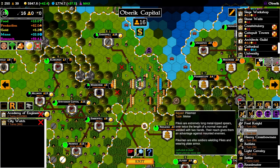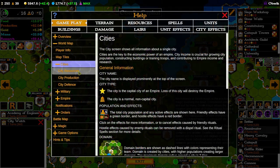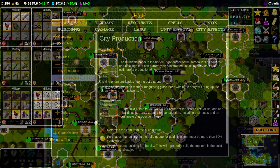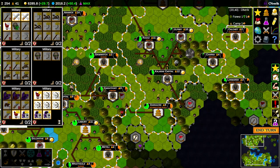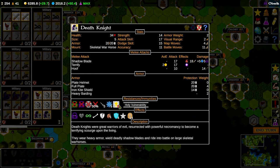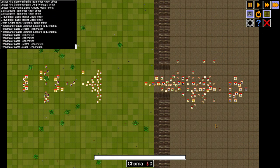If you're ever confused, the game has a fantastic built-in encyclopedia that'll tell you everything you could possibly want to know and more. There's a lot of detail under the hood — every unit has its own character sheet, which you can see when you right-click the unit. You can read all about the unit's strengths, weaknesses, equipment, and so on. It's pretty nice because this level of detail is kind of rare, and I really appreciate it.